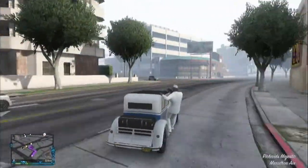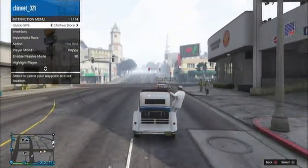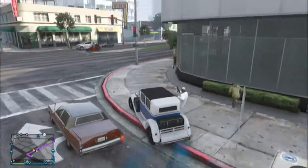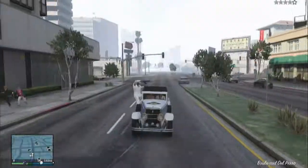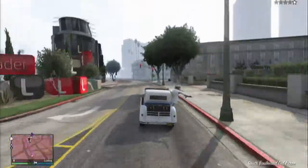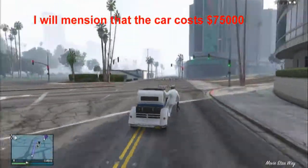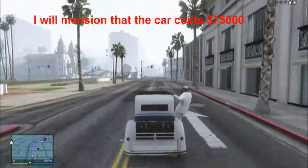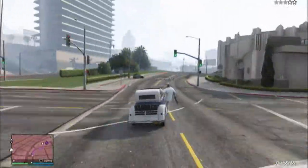Anyway, the DLC is awesome. We're here to talk about the Albany Roosevelt, the 1920s limousine that looks absolutely incredible — probably one of the coolest cars Rockstar have ever added to GTA, including GTA San Andreas. It's just from that era where the cars look so good.